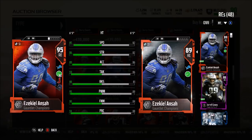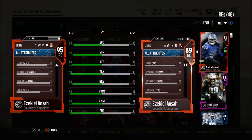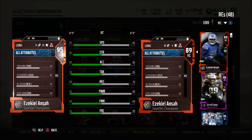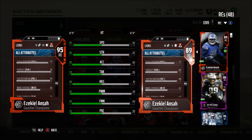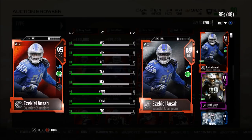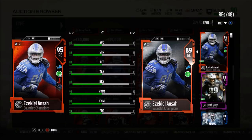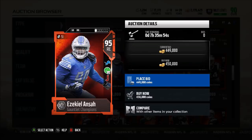Then we have Ezekiel Ansah, rocking out with 85 speed, 86 strength, 89 acceleration, 93 tackle, 88 block shed — which is definitely a big upgrade from his 89 overall — 95 power move, 90 finesse, and a 94 play recognition. He actually has jump the snap chemistry as well. His catching is 66, and his zone coverage is 72. Definitely a pretty solid overall defensive end — very fast, decent block shed, and an insane 95 power move on that card.